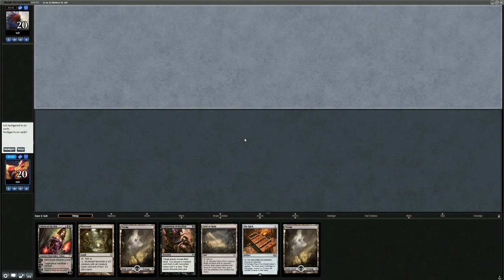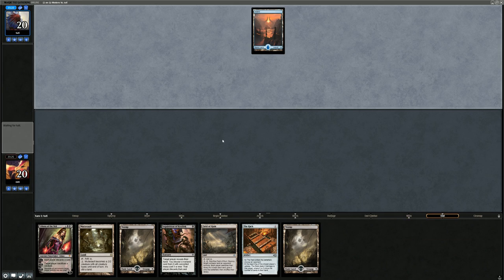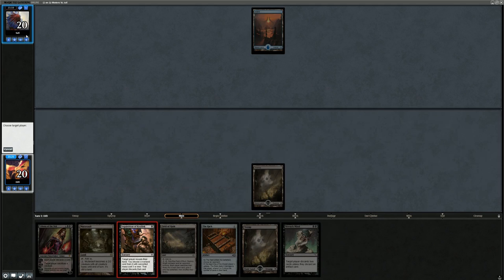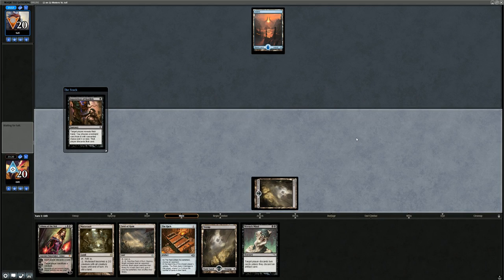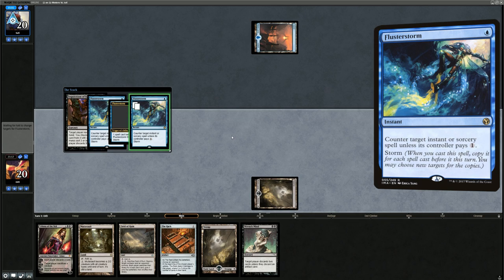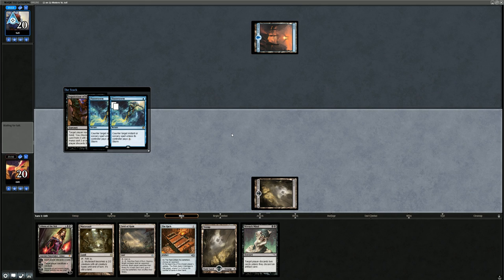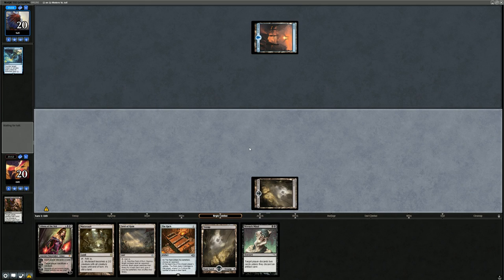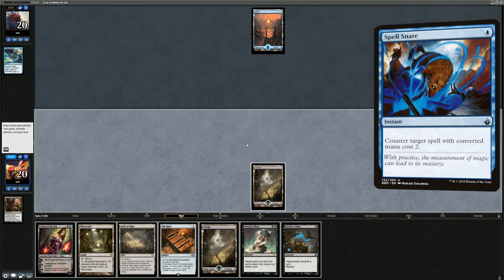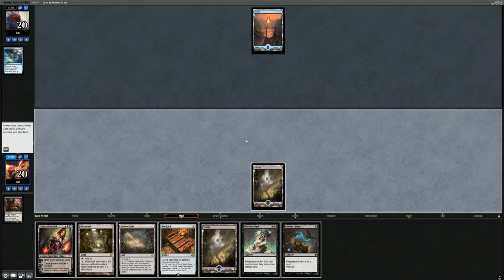We're on the draw with a reasonable hand — Turn 1 Inquisition, The Rack as one of our win conditions, and Mutavault which is pretty important. Field of Ruin probably doesn't have a ton of targets in this matchup. Wrench Mind could be pretty good too. Our Inquisition gets Flusterstormed — the new addition from Modern Horizons — that's going to counter the Inquisition. Hopefully Wrench Mind resolves, although they could have a Spell Snare to counter it for 1 mana. Opponent is stuck on 1 land — so it might be better to just Raven's Crime them twice instead, discarding Field of Ruin.